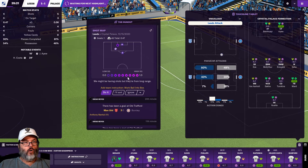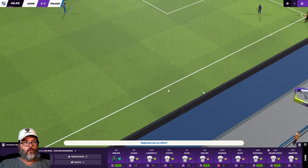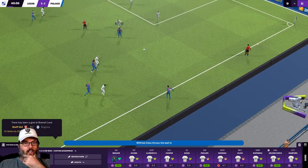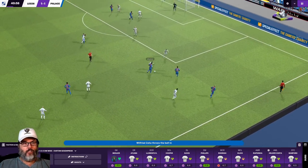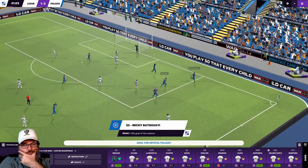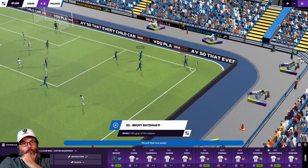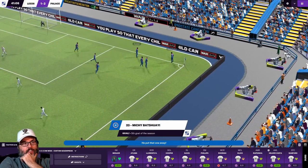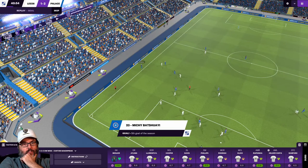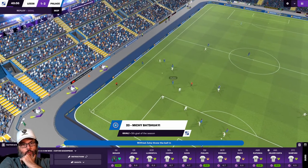A high XG is 1, a low XG is 0. Somebody actually started a thread over at SI in the general discussion... How did he get that through? That's ridiculous.